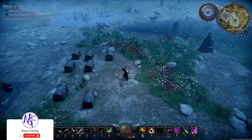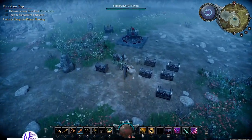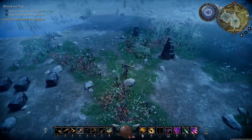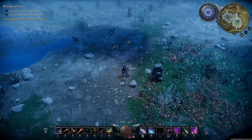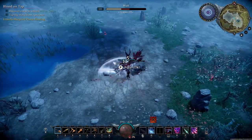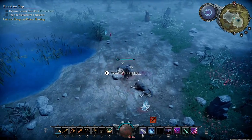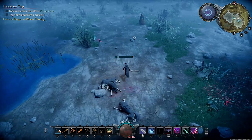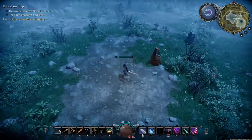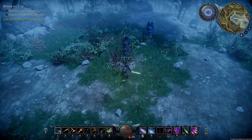Hello everybody, this is another episode in V Rising. I've been doing some cleaning - I put another castle heart here instead of moving my other one. There's a lot to clean up. My goal is to get more metal, so I want to build a teleport here. I need to do more stuff - build a second castle and start moving things here manually through the teleport.